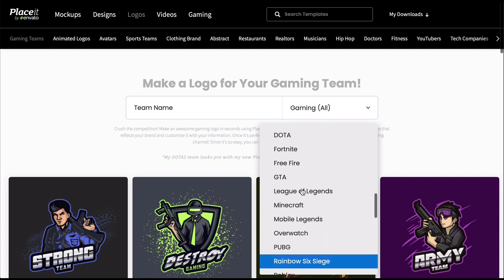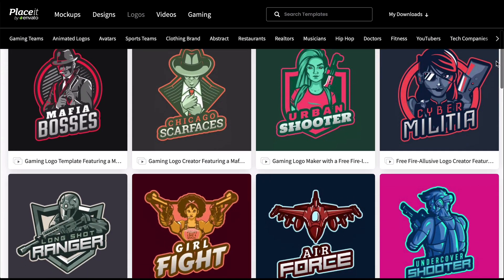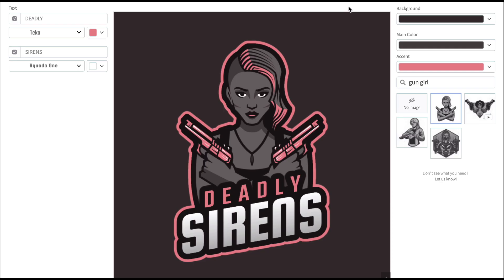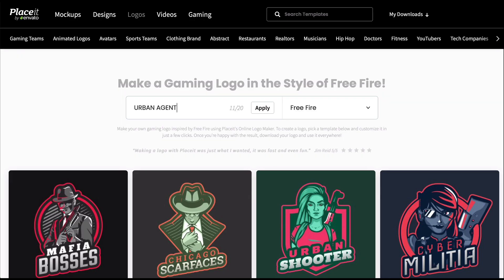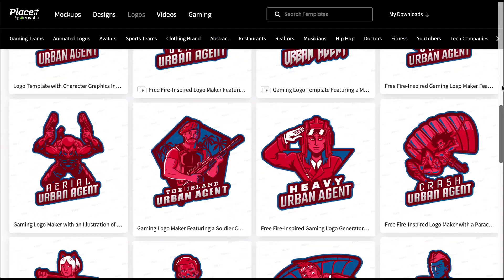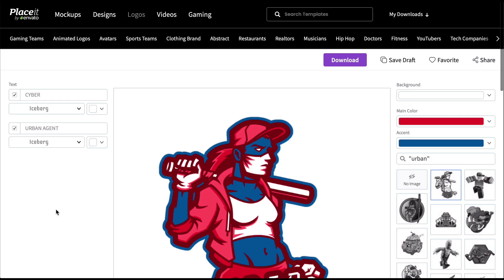I'll choose Free Fire. Now you can either browse the available selection of templates and click on the one you like to open it and begin customization. Or you can begin customization immediately by adding your team name and color palette to get an idea of how all the templates would look with your color scheme. Select your preferred template to continue customization.